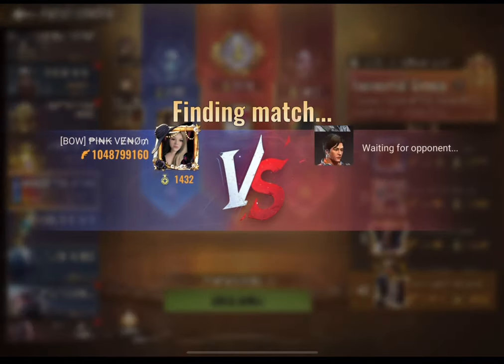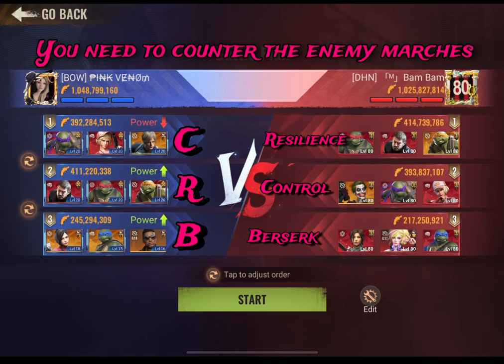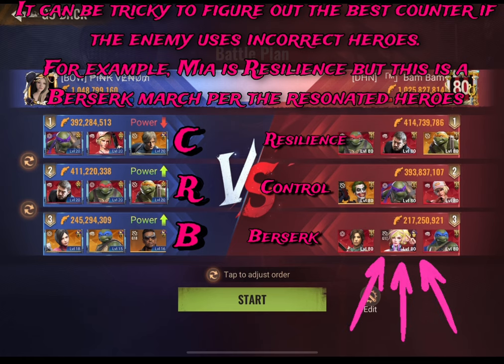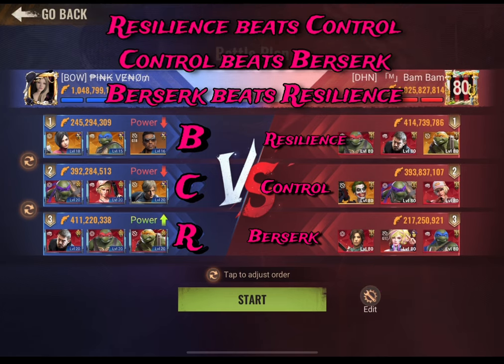Here is another opponent with a similar score. You can see his first march is resilience, second is control, and third is berserk. You have to be careful when you try to decipher which march is which type, because Mia is a resilience hero but this is a berserk march — I can tell from the other two resonated heroes. So I've changed mine to berserk, resilience, and control.